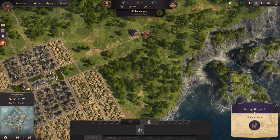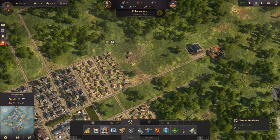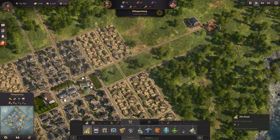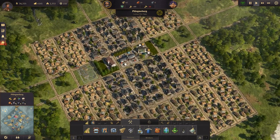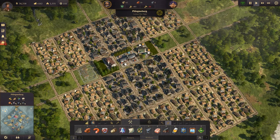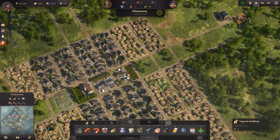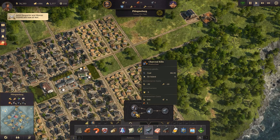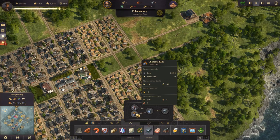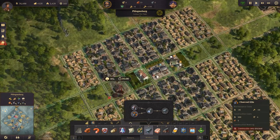We'll get more farmer residences because we're going to need to upgrade. Let's run the road down and upgrade some worker residences over here. We need a couple of charcoal kilns. A war broke out — luckily not one involving us. Two charcoal kilns are very very polluting, so let's get them down here somewhere out of the way.